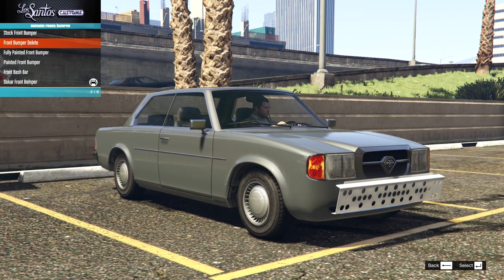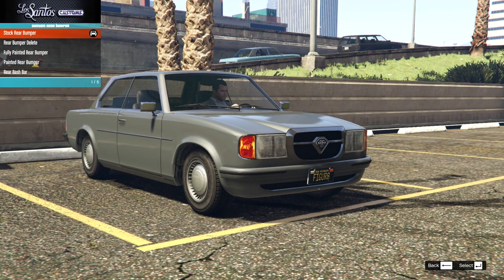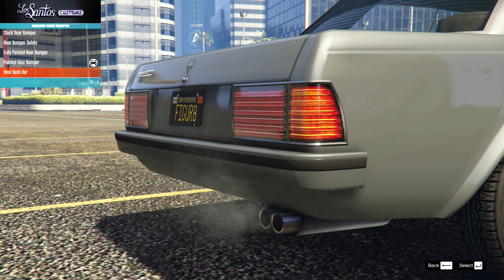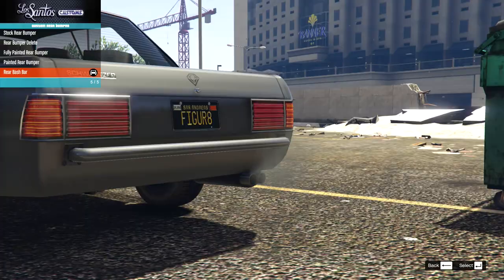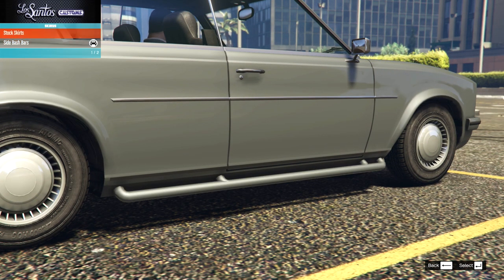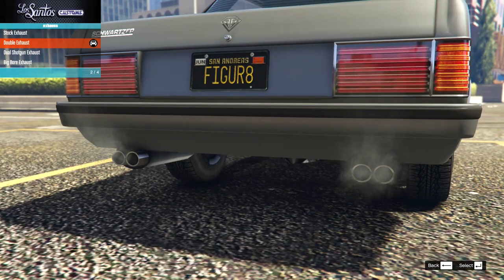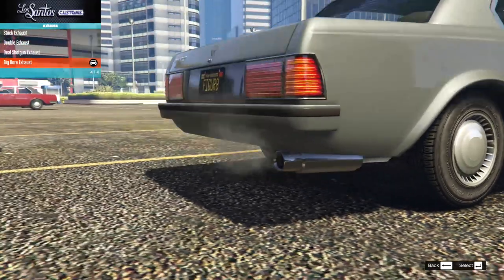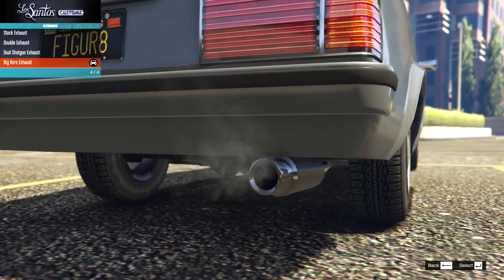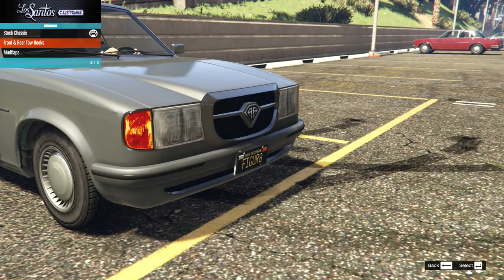I'm actually feeling the painted bumper with the black stops - I quite like that so I'm gonna go for that. On the rear bumper we have the options of the stock which is the chrome and black, then the delete, the fully painted rears, the half painted, and then the rear bash bar as well - that's gonna be a very interesting build later on. Let's just go for the half painted on the rear bumper. On the skirts the only option are the side bash bars so I'm not gonna go for that. On the exhaust our options are the stock, the double exhaust, the dual shotgun, and the big bore.